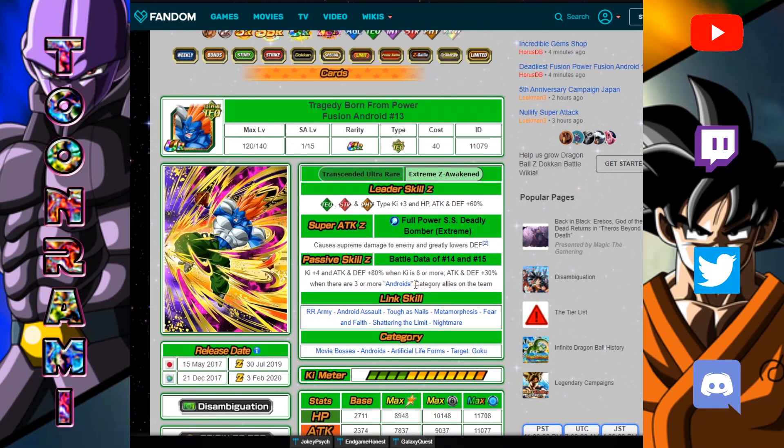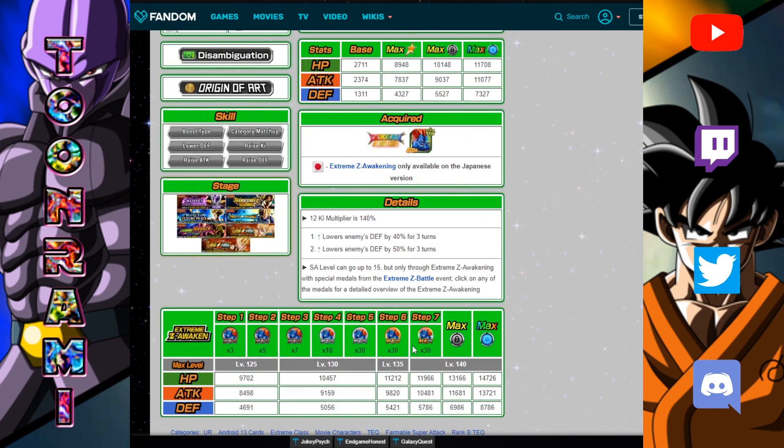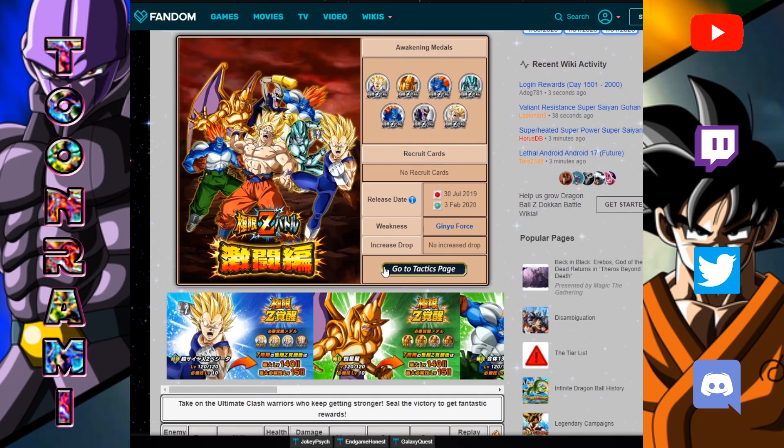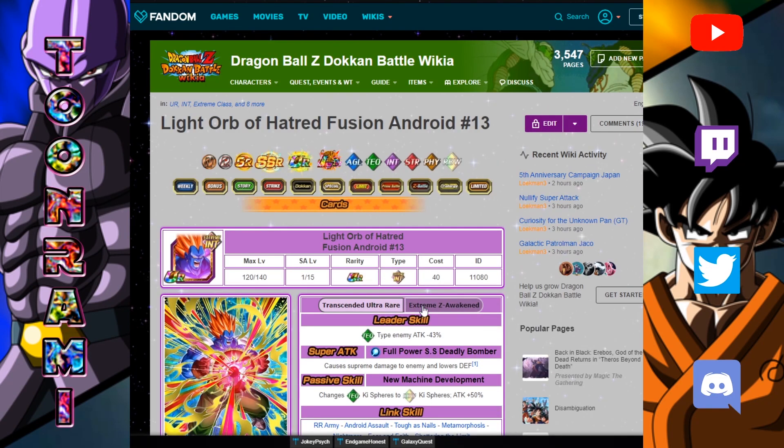I might give that a shot. This is what you're going to be getting if you rainbow this guy — he's worth the investment, he's worth the time. Now that you can get him from the Incredible Gem shop in a much easier way, you should definitely go for the rainbow. I highly recommend it. Also, the INT version of this guy is also getting an EZA when the Epic 7 EZA units show up, which I think is in about a week or less. When he gets the EZA, he massively lowers defense. So both versions of this unit are very, very good. The point of this video: go farm this guy once, grind it all the way through just once, and the rest can be done via the gem shop. This is a huge get — I am so happy, I have been liberated.